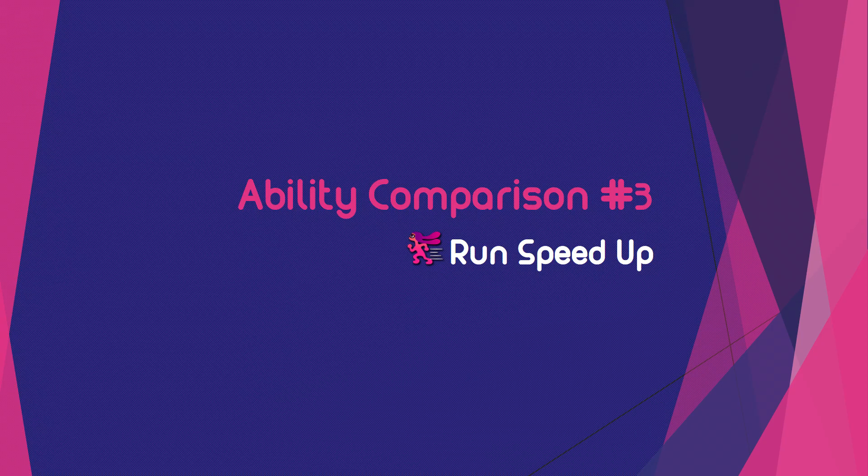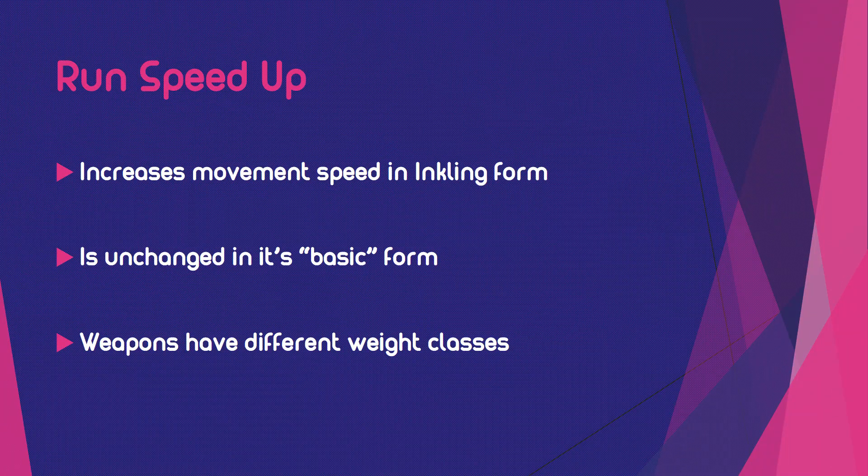Hello and welcome, this is Lien and today I bring you the third episode of the Ability Comparescence. Today I will talk about Run Speed Up. Run Speed Up is an ability that was heavily used in Splatoon 1. It increases the movement speed in inkling form and is unchanged in its basic form.